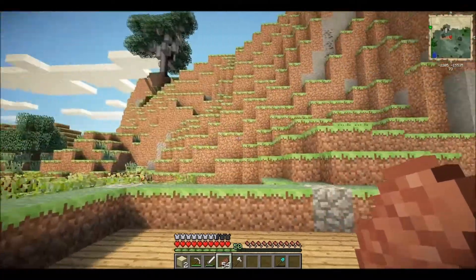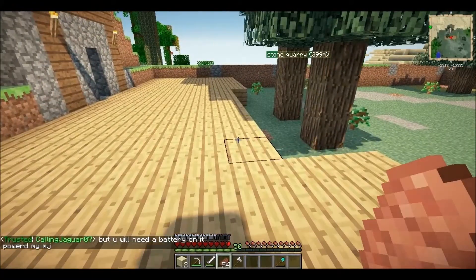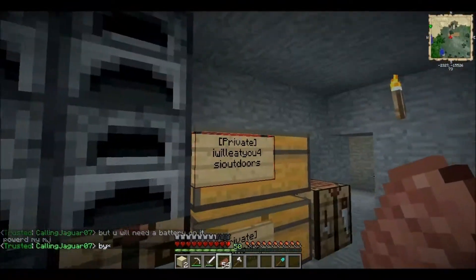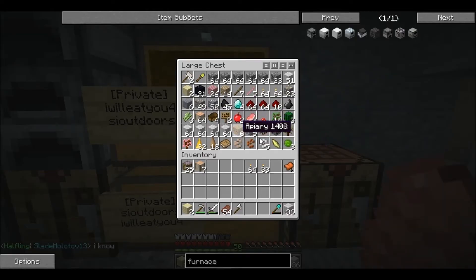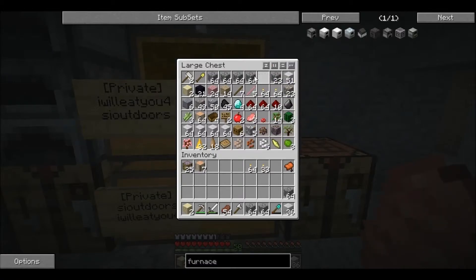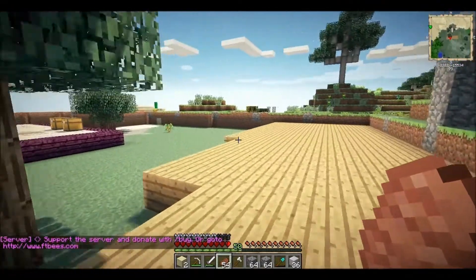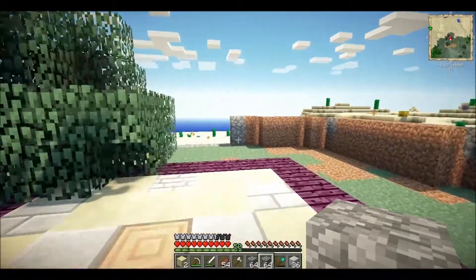Maybe later when we build on this side, there'll be some rooms inside there. One of the blocks I'll be using is the quarried stone — I just really like the quarried blocks and how they look and work with everything. Of course we're going to use a lot of cobblestone and stone bricks and stuff like that. But for now I want to lay out the front door, or the front archway for the door.